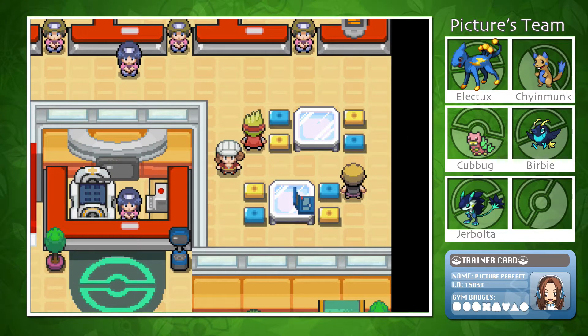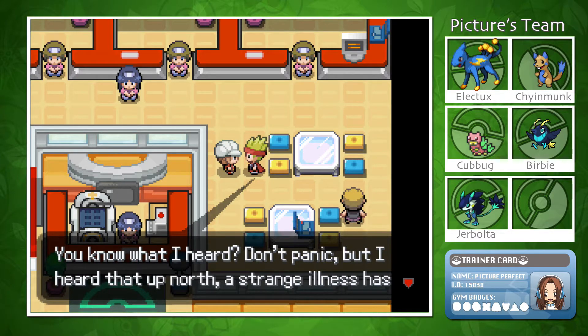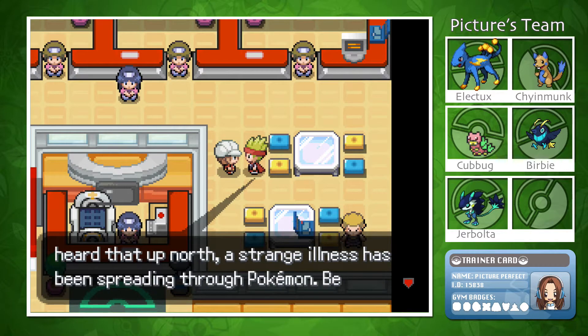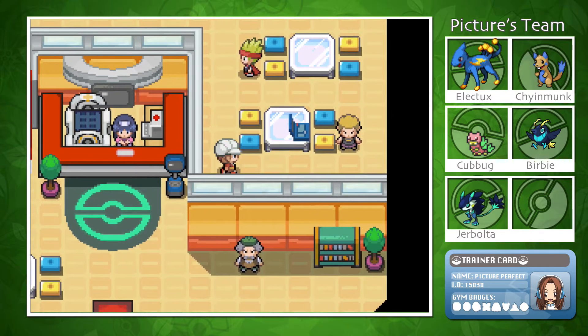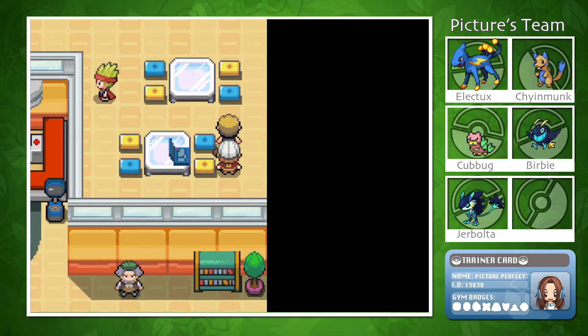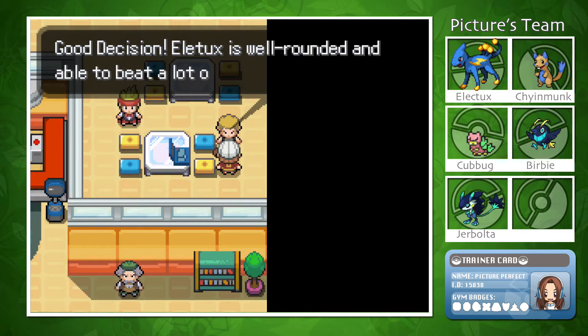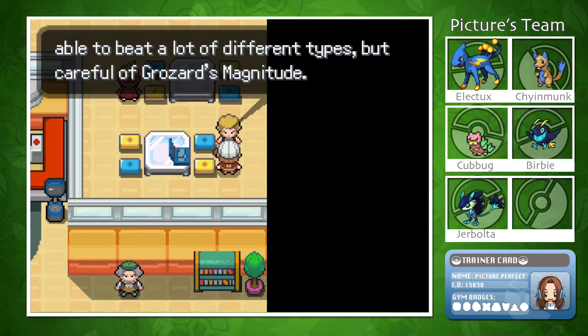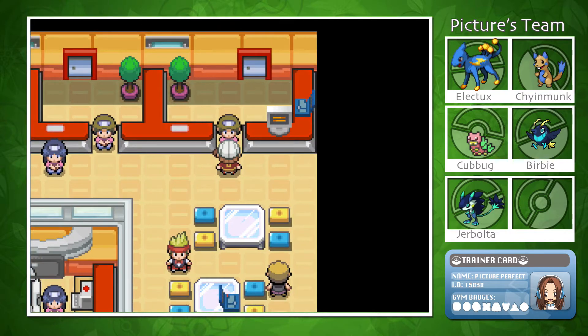An NPC mentions that up north, a strange illness has been spreading through Pokémon — be careful. That was mysterious. Another NPC asks what starter I picked — I got Electrox. They say Electrox is well-rounded and able to beat a lot of different types, but to be careful of Grozzard's Magnitude.